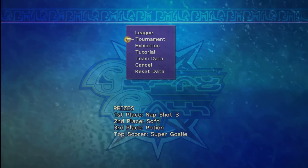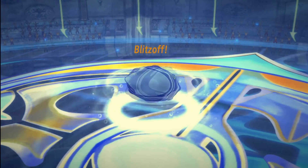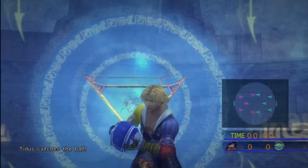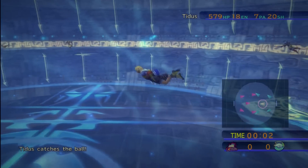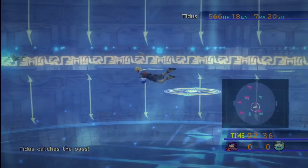So to do this glitch, all you have to do is score at least one point at any point in the game. Score at least one point, and make sure that that one point puts you in the lead. It can't be one-all — it has to be one-zero, so make sure that you have one point over the other team.